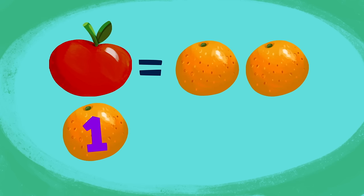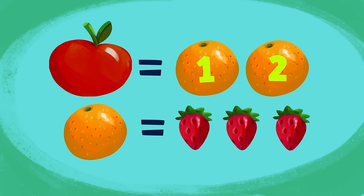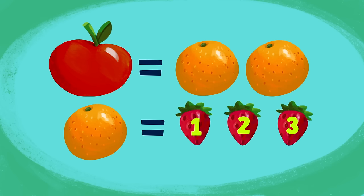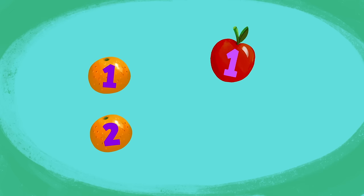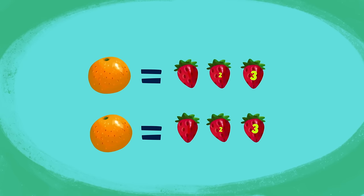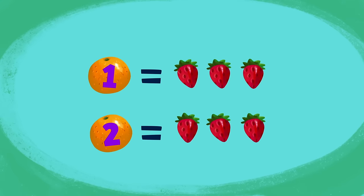One orange equals three strawberries! And Bip can get two oranges for his one apple! Each orange is worth three strawberries! So, if Bip swaps his one apple for two oranges, and each orange can be swapped for three strawberries, then how many strawberries can Bip get for two oranges?